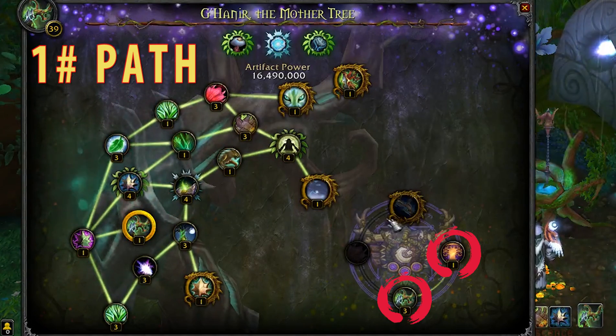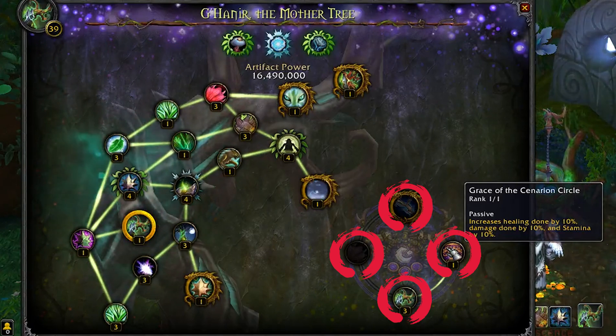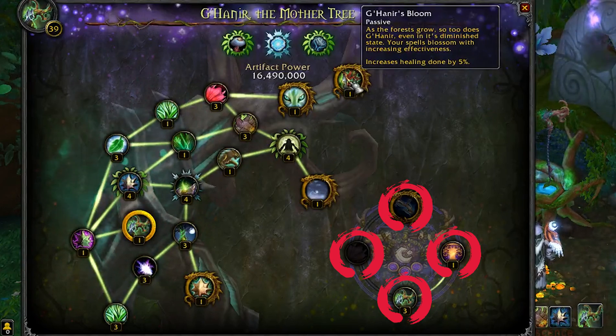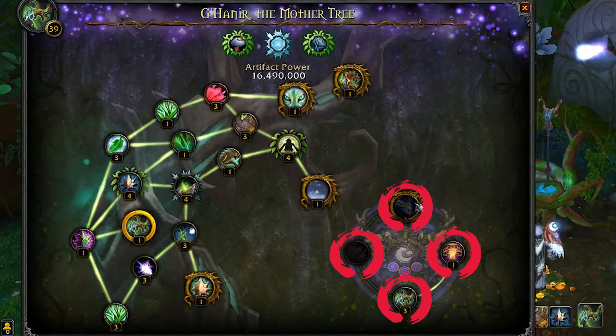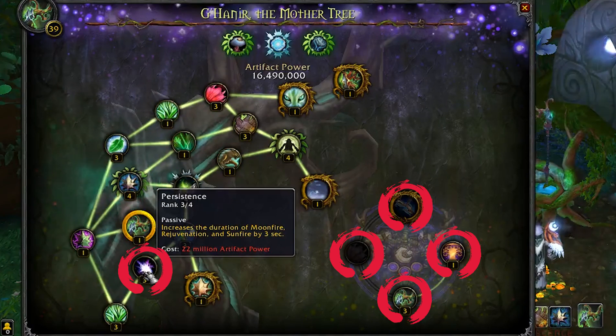If you are going option one — speccing into all of the new traits to get Deep Rooted — you should always spec into Grace of Cenarius first, because this increases healing by about 10 percent and damage, and it's basically the replacement of Gnarlroot's Bloom, which used to be 20 percent and is now only one. So you always spec into Grace of Cenarius no matter what. Then get all the new traits and go straight for Persistence first.